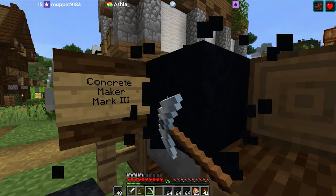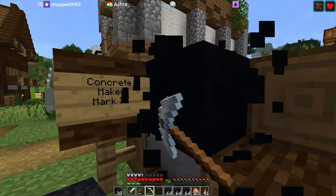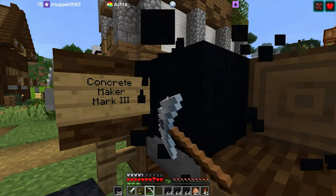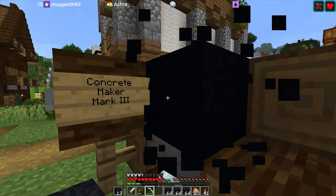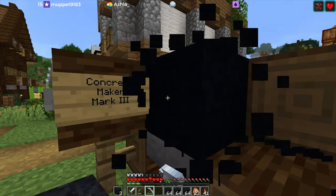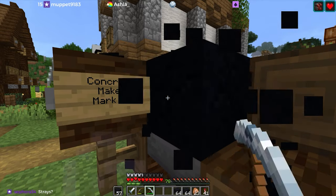Let's turn at least half of this into concrete. I think skeletons are probably my favorite mob. I like some of the variations they have. What are they called in the ice biomes? They're not husks — those are the desert zombies. Wraiths or something? They have a cool noise. Strays! That's it. Yeah, strays are neat.